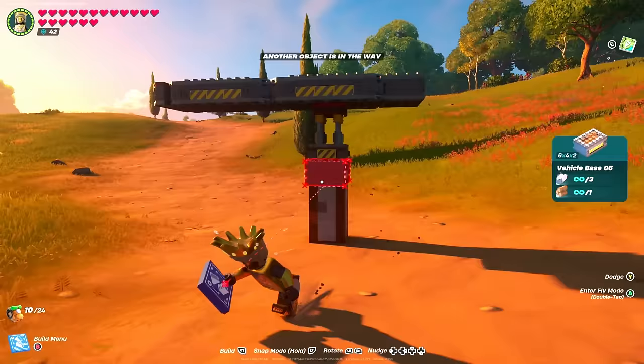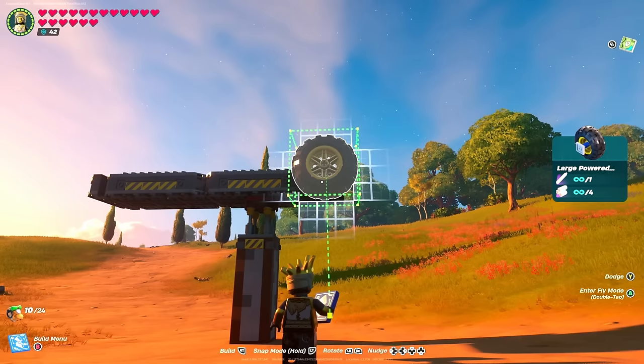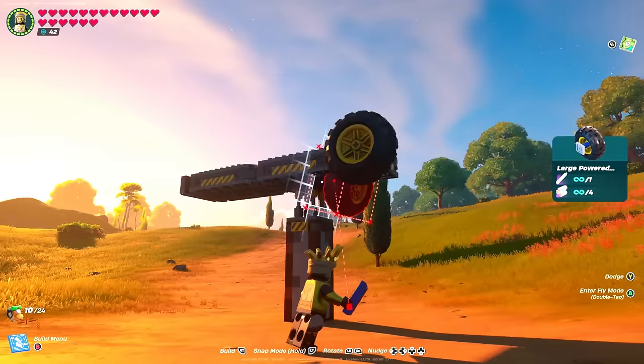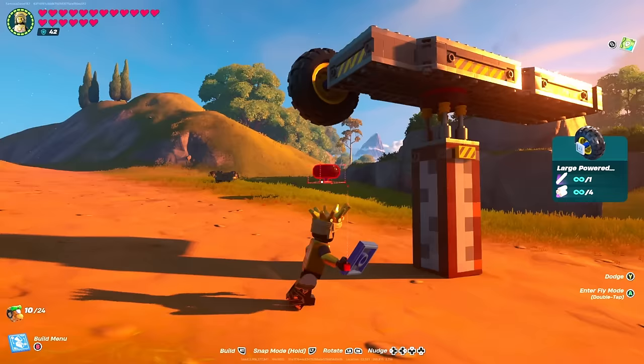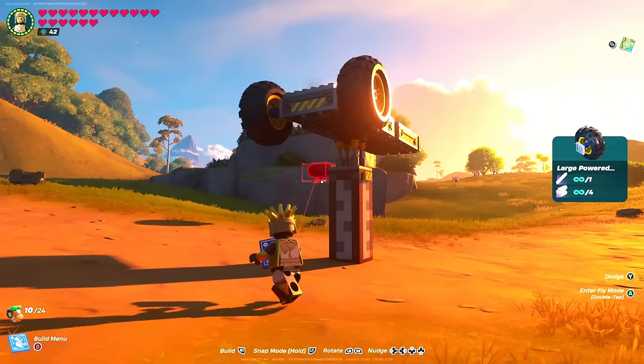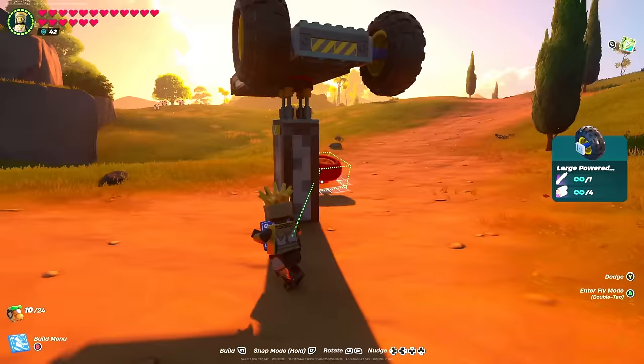Now we're going to move over to our wheels. First things first, we're going to do the large powered wheels and get them lined up nice and far back along the edge of this back piece. Have them lined up all the way against the back, but you don't want that square piece hanging up above or below the actual piece. Then do the same thing on the other side. The good thing is snap mode is now working for wheels and thrusters, so just make sure they're lined up and at even heights.